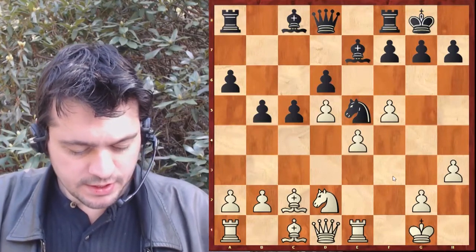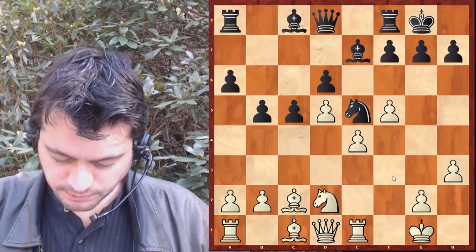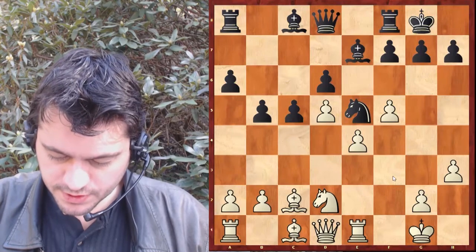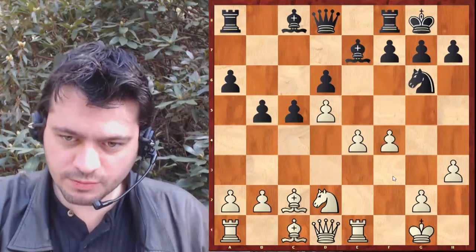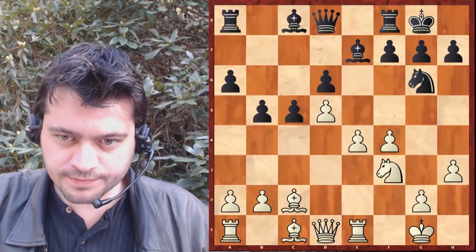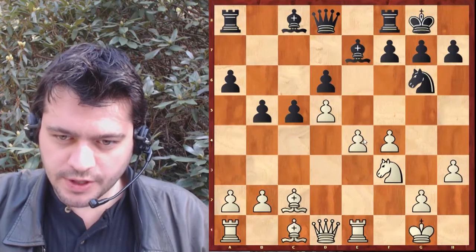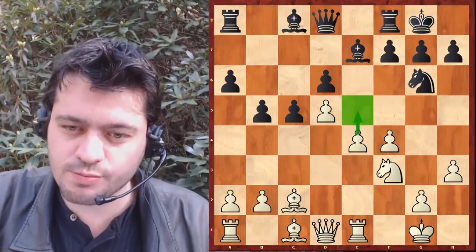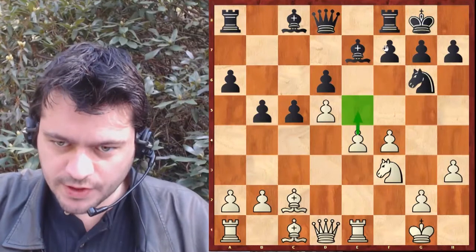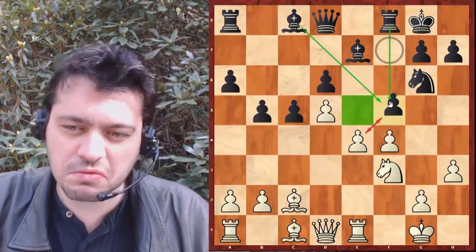F5, F4, cavalier G6... cavalier F3, pardon, c'est moi qui me suis trompé. Le grand maître préfère jouer cavalier F3 plutôt que F5, et je suis totalement en accord avec ce coup. Je préfère largement développer mon cavalier en F3. Préparer la poussée, c'est beaucoup plus logique, beaucoup plus humain que de jouer F5. Après cavalier F3, ce sont les noirs qui jouent F5 — peut-être pour empêcher F5 des blancs.